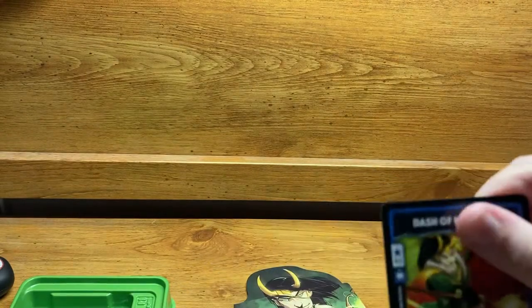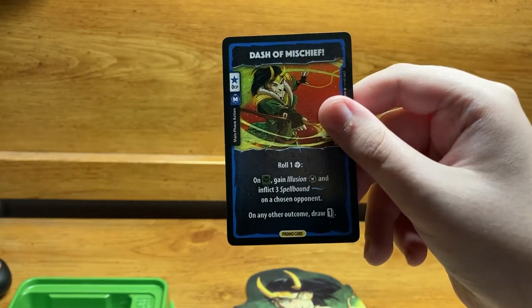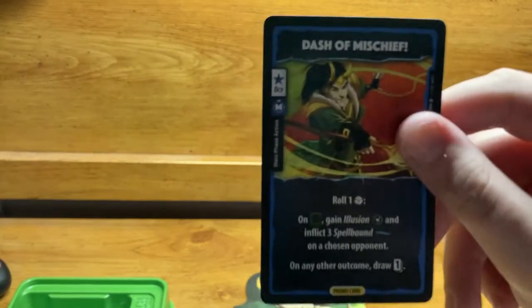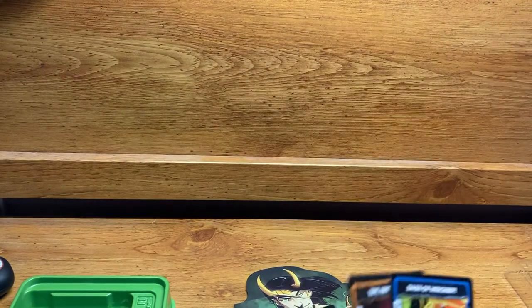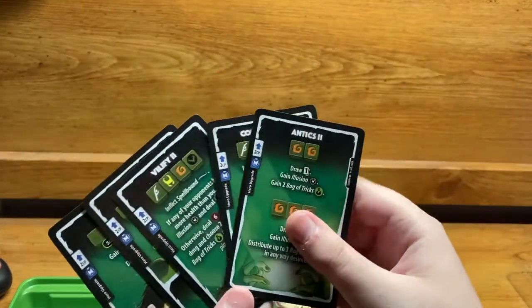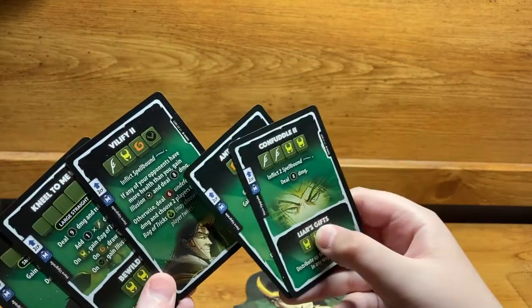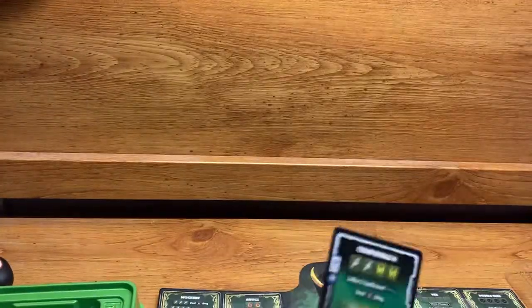Now for his deck. His promo card costs zero CP and is a main phase card. Roll one die — on mischief, gain Illusion and inflict three Spellbound on a chosen opponent. On any other outcome, draw one card. That's incredibly strong. Unlike Doctor Strange, Loki does have ability upgrade cards that make his abilities more powerful — for example, upgrades that automatically add Spellbound to an ability where it wasn't present before.